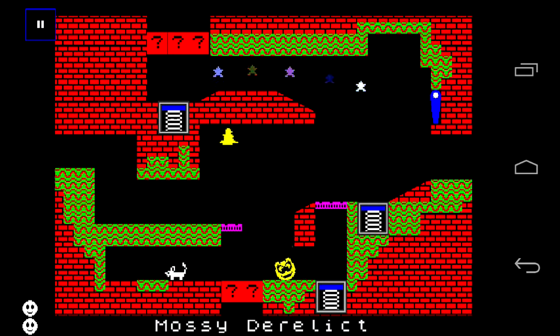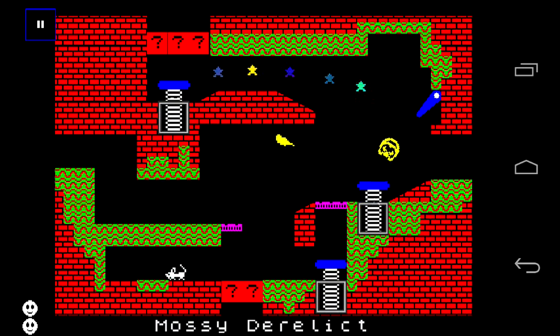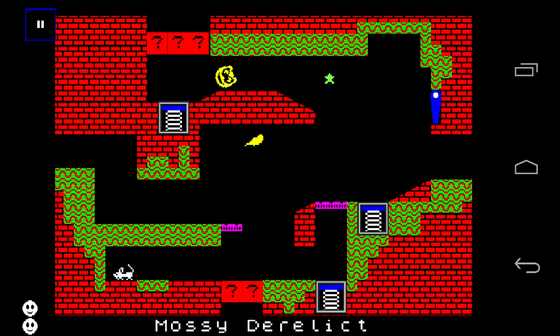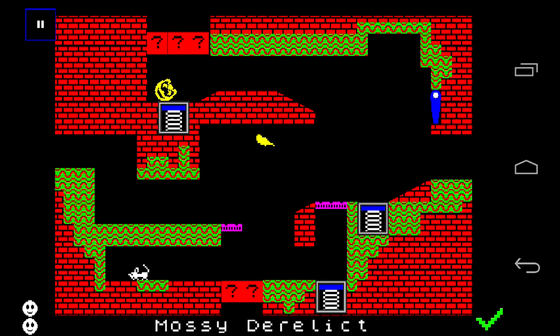Those little question mark icons are things that open up later on as you unlock new things. That's kind of the Metroidvania aspect here. You're actually kind of exploring — there's actually a map. Let's see if we pause it. Can't quite see it yet, you'll see it eventually.